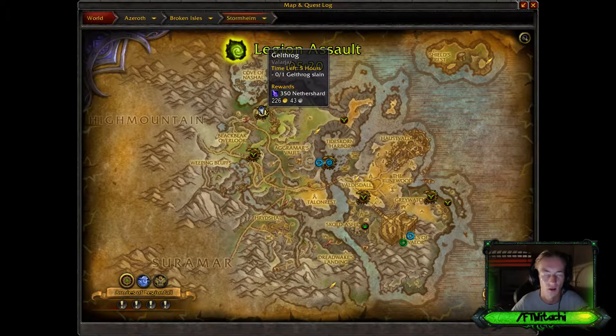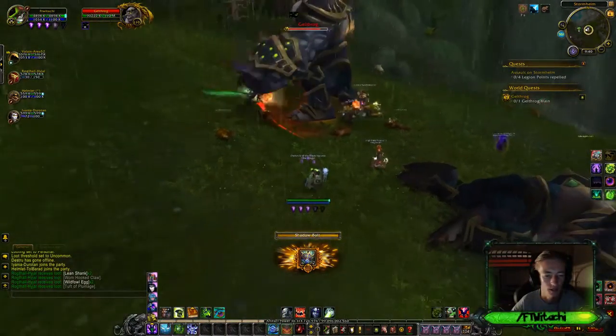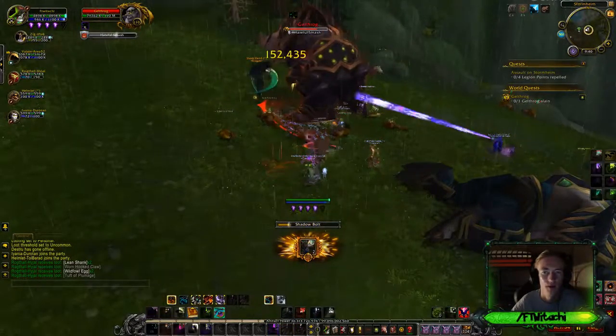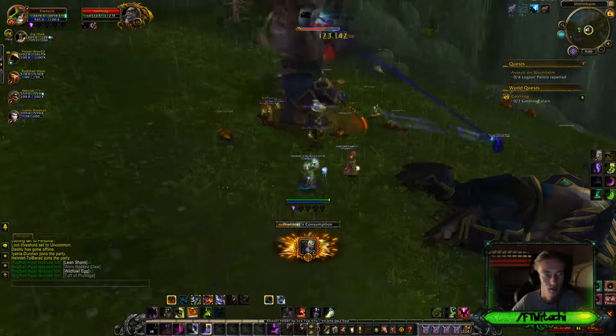What's up everybody, Gelthrog Legion Assault world quest here in World of Warcraft Legion. Without further ado, let's go ahead and simply get this world quest completed. All you have to do is find this rare spawn mob just on the side of the cliff and you'll be able to get this one completed pretty quickly.